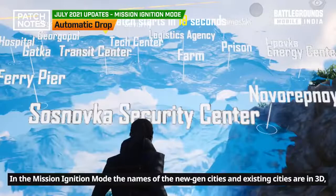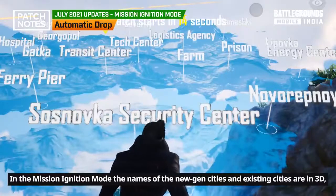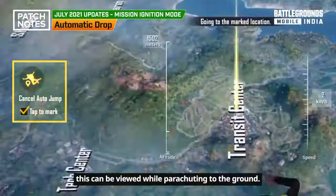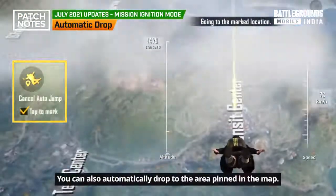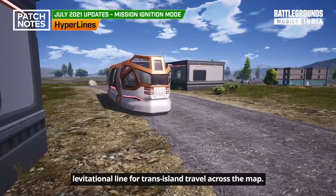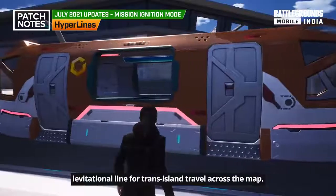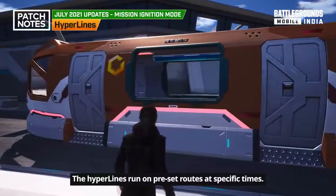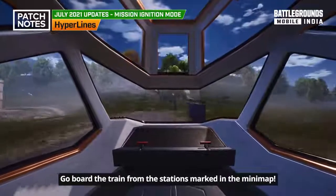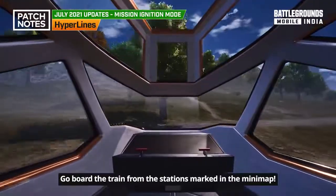In the Mission Ignition mode, the names of the new-gen cities and existing cities are displayed in 3D, which can be viewed while parachuting to the ground. You can also automatically drop to the area pinned on the map. It features a high-tech levitational line for trans-island travel — the hyperlines run on fixed set routes at specific times. Board the train from the station marked in the minimap to quickly navigate to the next station.